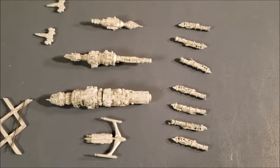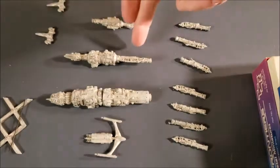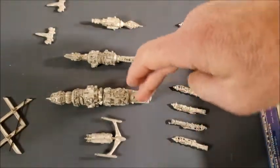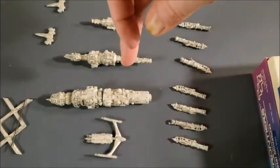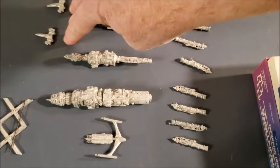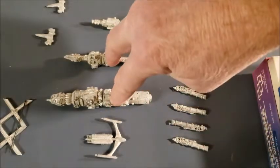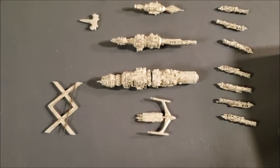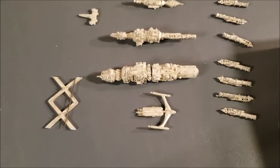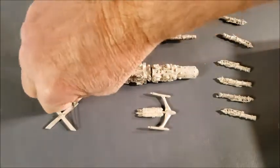Let's see what the names of these ships are. This one is a destroyer, this is a battleship, this is a freighter, this one is a frigate, and these two are assault scouts. These extra pieces are simply the guns that would attach to the two bigger ships.